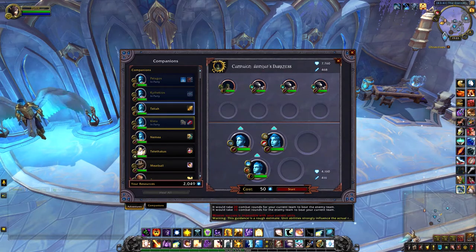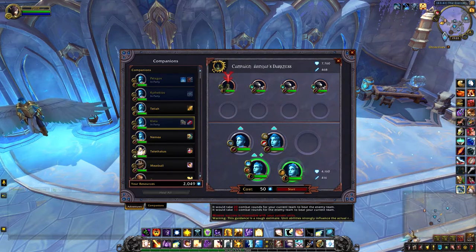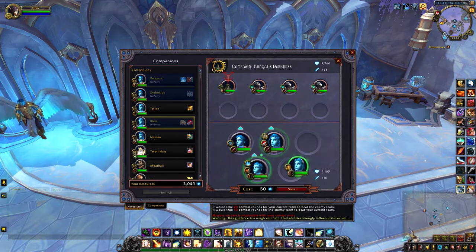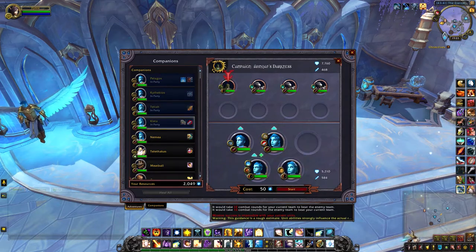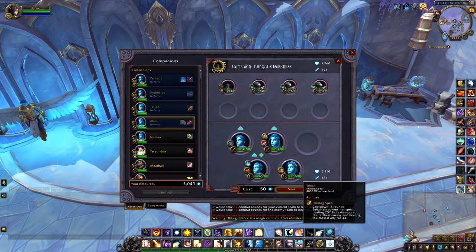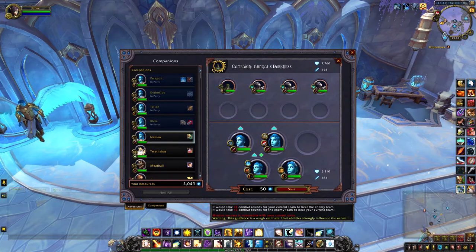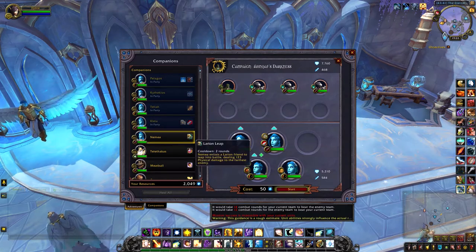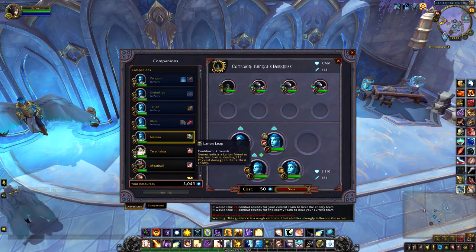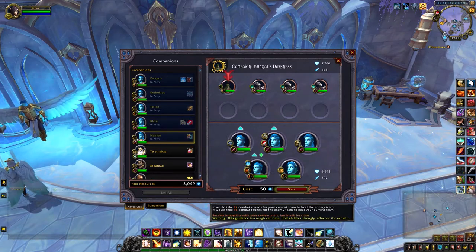This one will actually heal. It's a ranged companion so I'll put that down there — it's targeting the one on the end. I usually like to put my ranged on the back end of the table, and then she is my other highest one, targeting the farthest enemy. That looks pretty good.